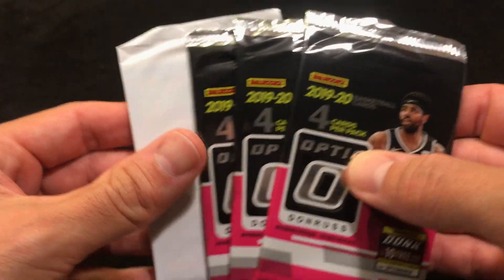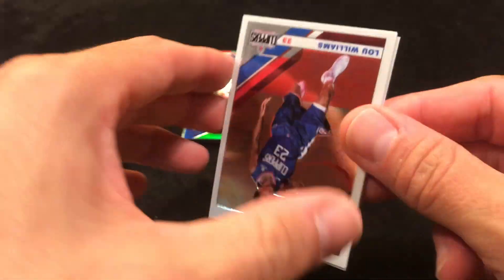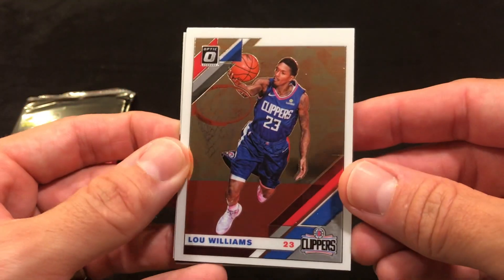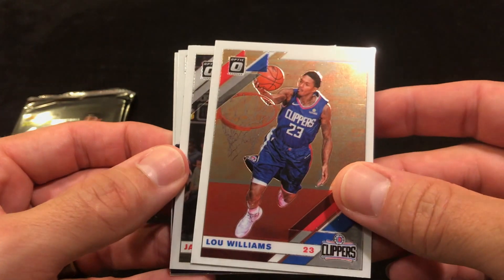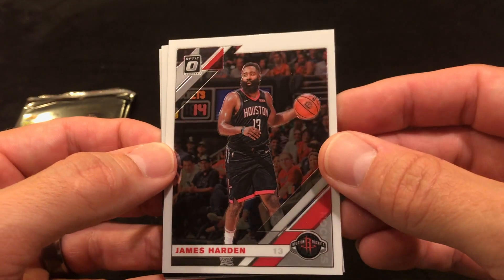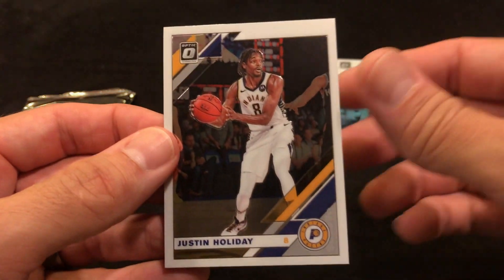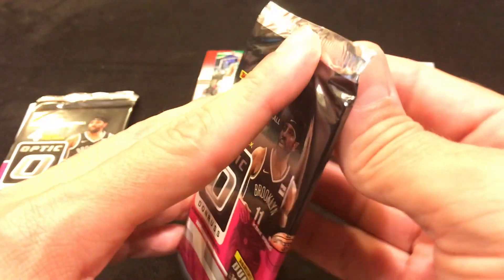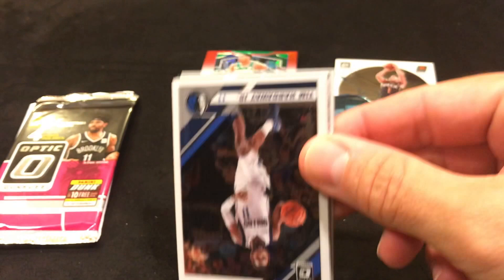Alright, Optic cello pack — three packs plus the special pack. So we got a Lou Williams, a James Harden, a Devin Booker Splash, and then a Justin Holiday. That was kind of a lesser pack — maybe Prism will take the lead this round.